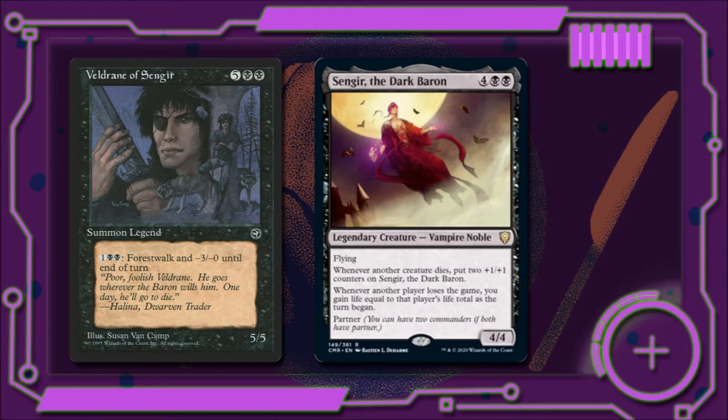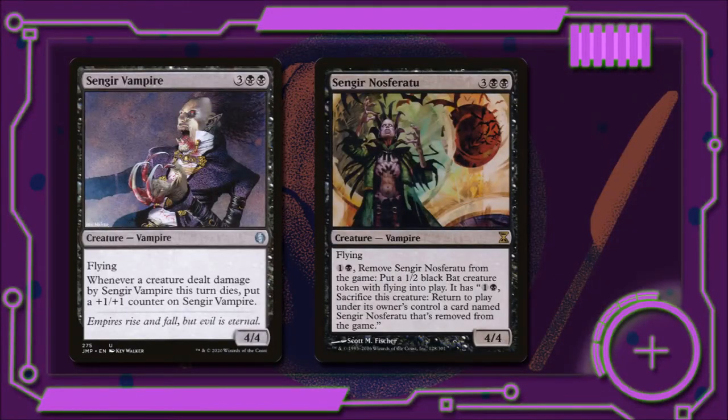Sengir the Dark Baron for four and two black is a legendary vampire noble — he's a 4/4 with flying. Whenever a creature dies, we put two +1/+1 counters on him, and whenever another player loses the game, we gain life equal to that player's life total at the beginning of the turn they lose on. Sengir a Vampire for three and two black is a flying 4/4 — whenever a creature dealt damage by it dies this turn, we put a +1/+1 counter on him. And Sengir Nosferatu for three and two black is a 4/4 with flying — if we pay one black and remove it from the game, we can put a 1/2 black creature token with flying onto the battlefield, and if we pay one black we can sacrifice that token to return Sengir Nosferatu to play.